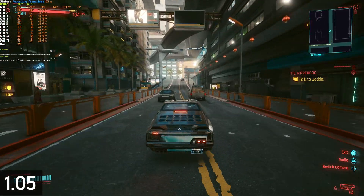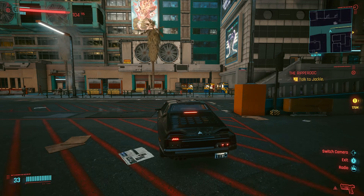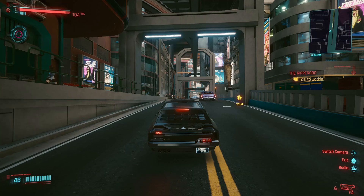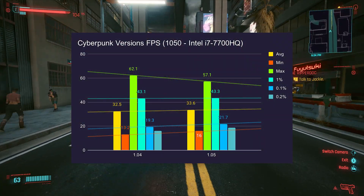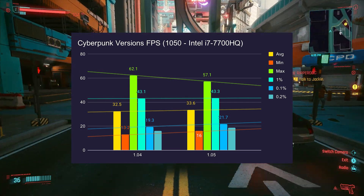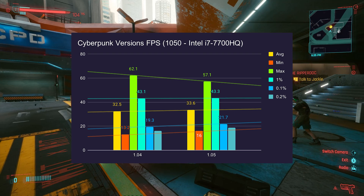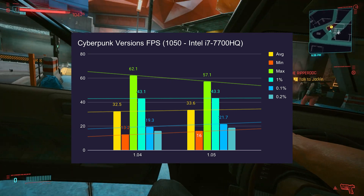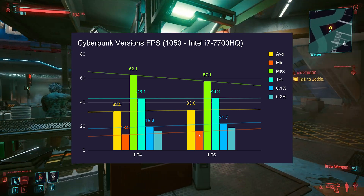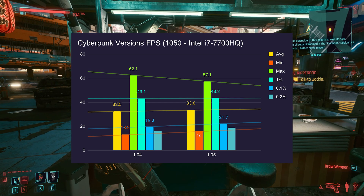Then I benchmarked it on my laptop using the exact same driving route, though I wasn't able to record it as the 1050 was struggling enough as is to play the game on the absolute lowest settings. What happened to the FPS? Once again, basically no change. There was a 3% increase in FPS, but that's still plus or minus within margin of error. There is a slight trend of higher FPS on this specific setup, though the maximum FPS did drop a little bit. Really, to me, there's no real difference between 1.04 and 1.05 FPS.